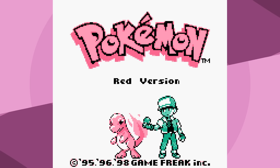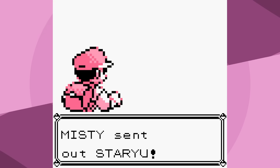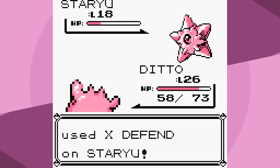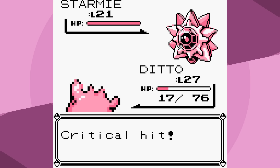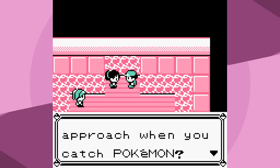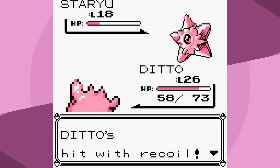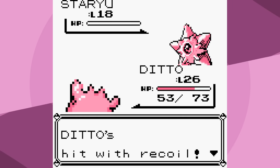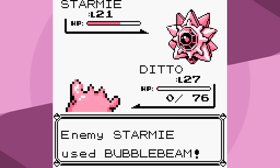I lose that battle and the next six more. I decide it makes sense to use Struggle against Misty, but I should probably wait until I outspeed Starmie. There's really no reason to rush - this run is going to take a very long time. So leveling up against random trainers at a super high level is just something we're going to need to do.